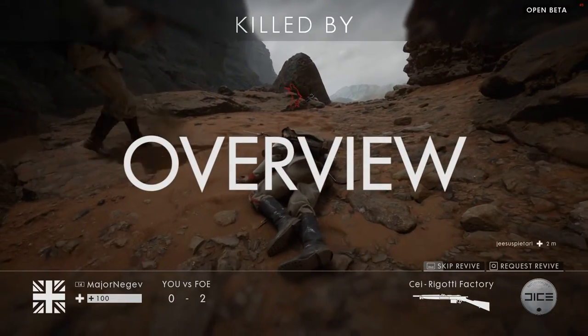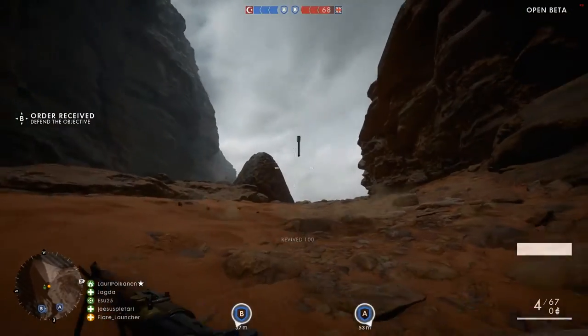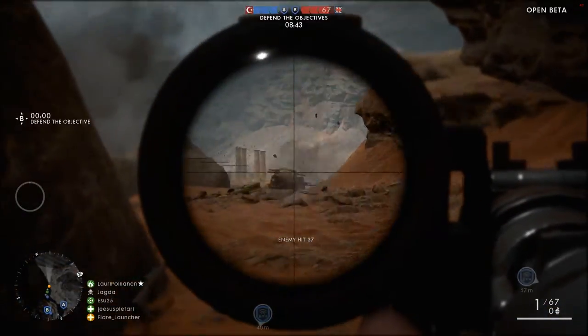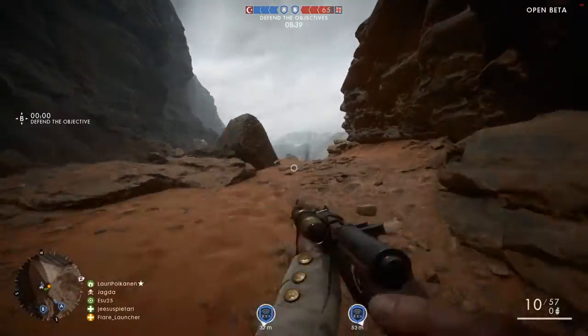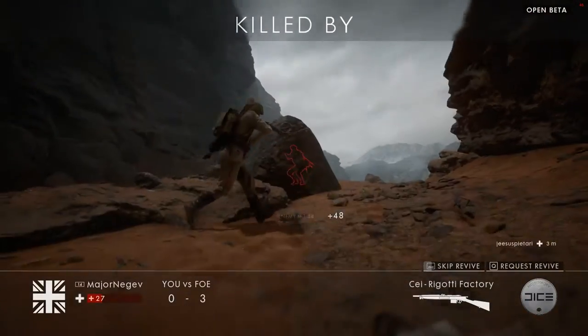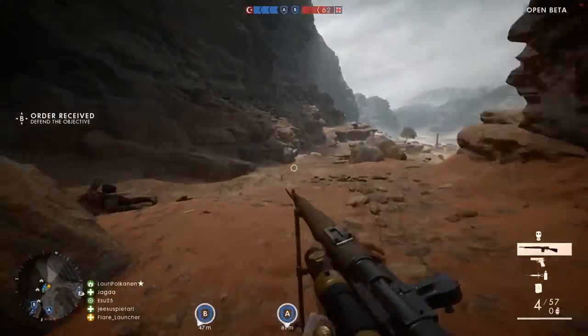The Medic class is the healer class in Battlefield 1, and it also excels at medium to long range combat. Having a separate Medic role is a departure from the last few Battlefield games, where the Assault class had both the healing equipment and, objectively, the best weapons in the game for most ranges. In Battlefield 1 this changes, and each class is given a dedicated engagement range. For the Medic, this is medium to long range, and they are given semi-automatic rifles, akin to the DMRs from Battlefield 4, with a few changes which I'll go over later.